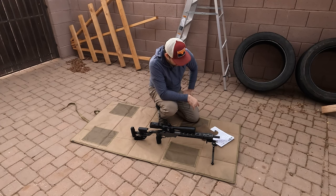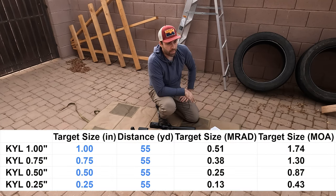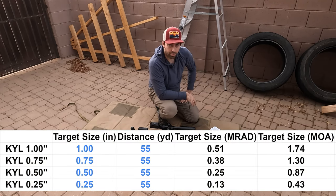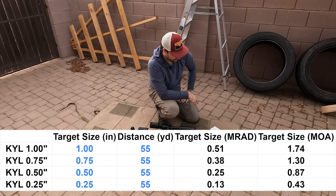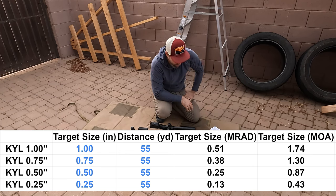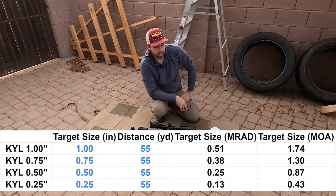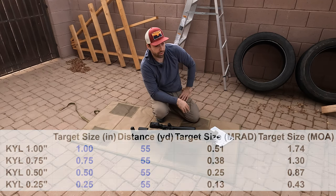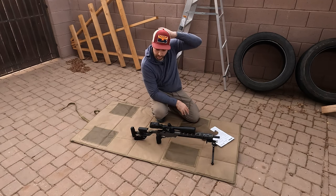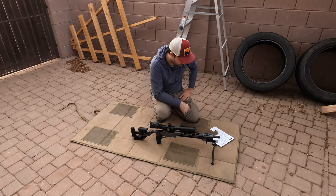Here we have the KYL rack at 55 yards. I'll put the target sizes down on screen. In my last two years of shooting this sport competitively, I think this is the farthest we've had the KYL rack. Quarter-inch target at 55 yards — no joke. I think this is going to be one of the stages that kind of decides who wins the match, simply because these are the most challenging targets of the match, and the fact that most people really hate shooting support side. But we're here to fix that — to talk about how to shoot support side so that you can beat out the people who don't.